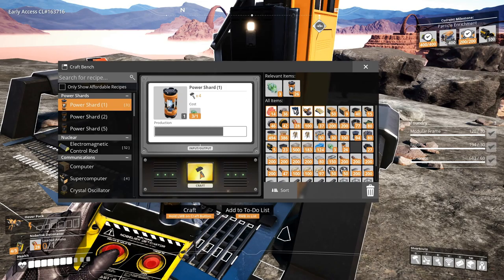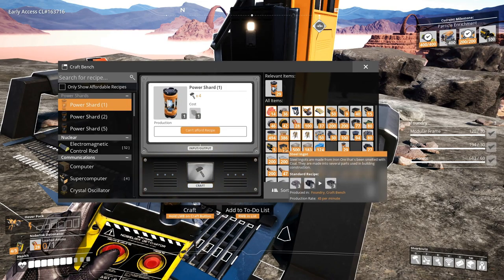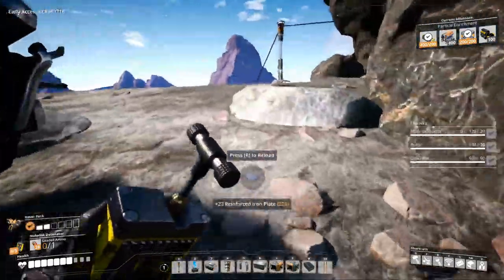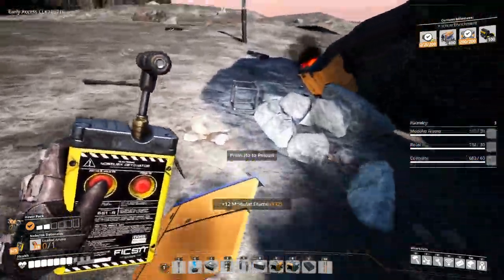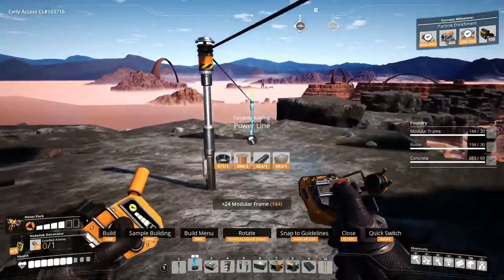Just so we can get that stacked back. I do need to get rid of the steel ingots. Let's get rid of this and the coal — we don't need it in our inventory. We need reinforced iron plates and modular frames. Not the screws. Well, I think that's it.